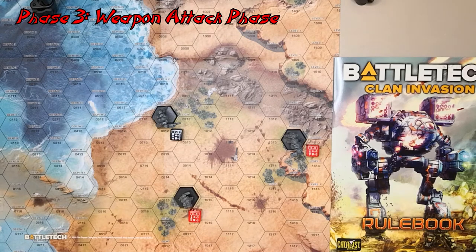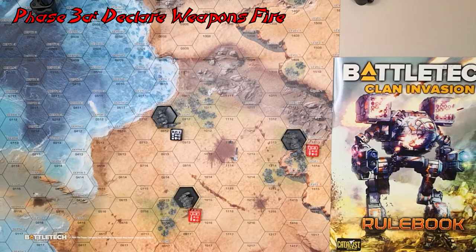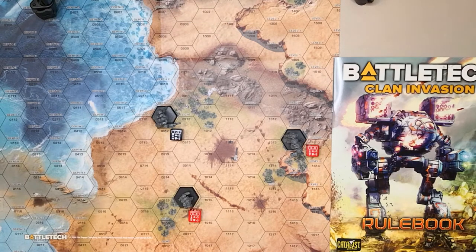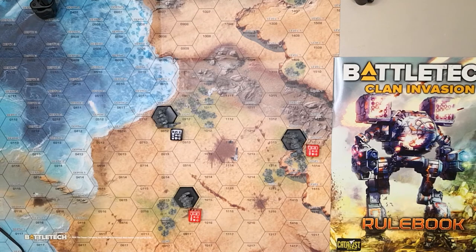Now it's time for the clanner to declare weapons. The Phoenix Hawk is six hexes away. That puts most of his weapons at medium range — except for his ER small, which he won't bother with, and the ER large is at short range. He's definitely going to fire the ER large. He'll fire the Streak SRMs because if they don't connect there's no penalty — no wasted heat, no wasted ammo. So he'll fire one ER medium, one Streak 6, and one ER large.